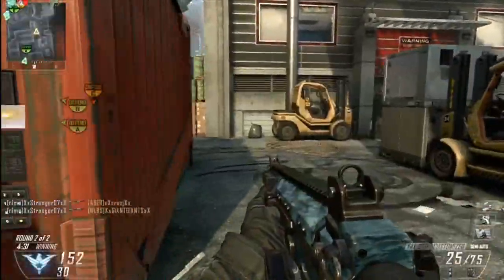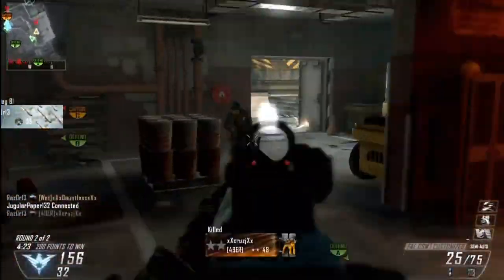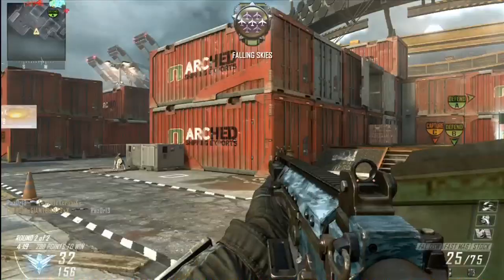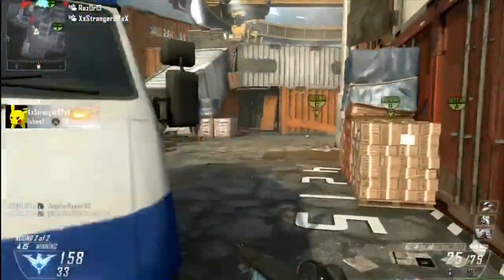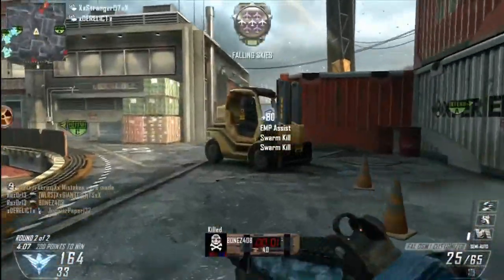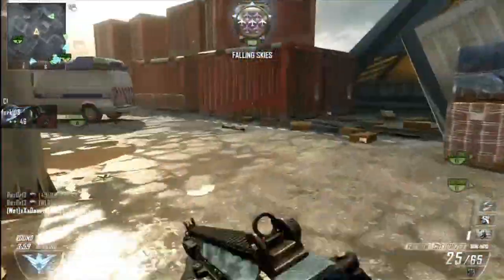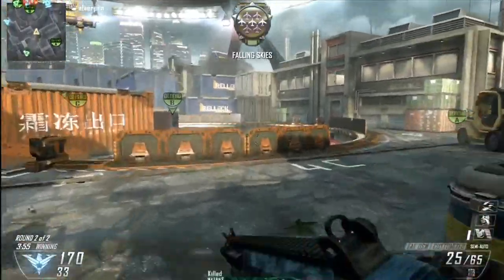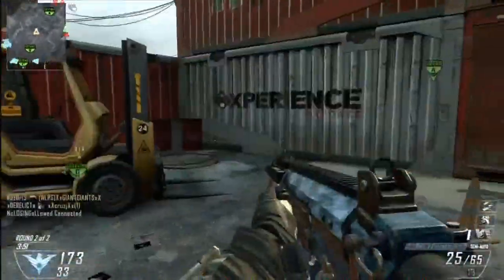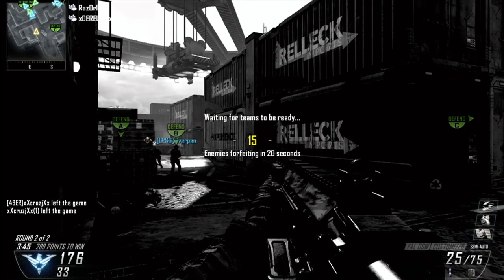I called in my swarm right here because it's not like more people are going to come into the game. We also have a V-SAT up, so my swarm gets me a couple kills. My teammate has dogs competing for kills too — that's all right, at least I get a couple. Not the entire team leaves, so you've got to respect that. I mean sure, if someone goes nine and thirty-seven they're not good, but at least they didn't leave.